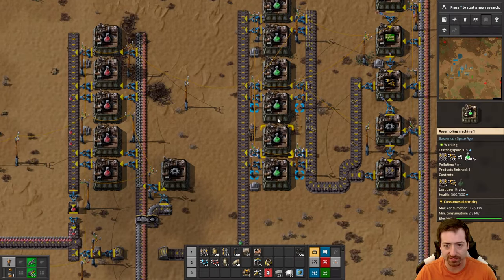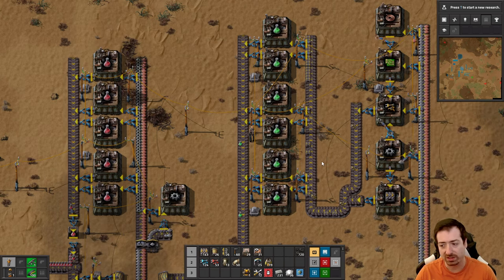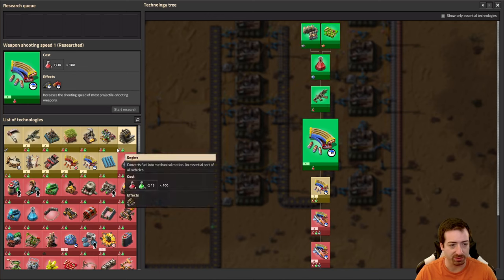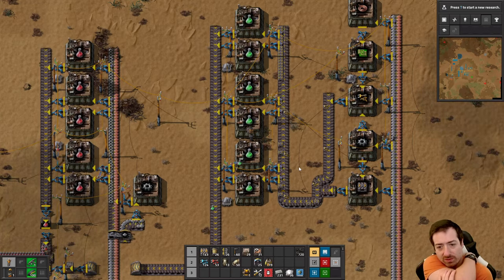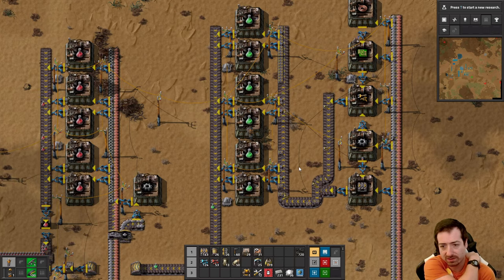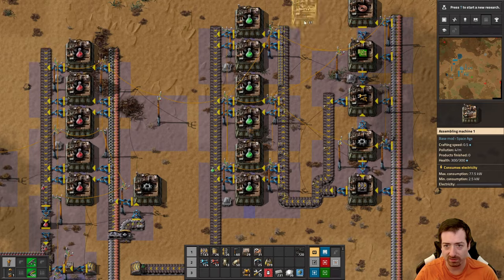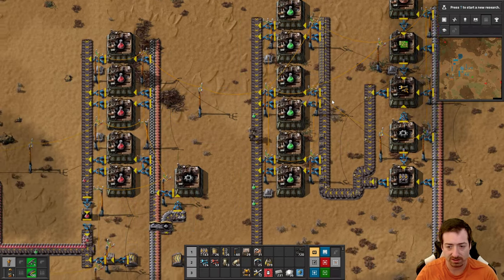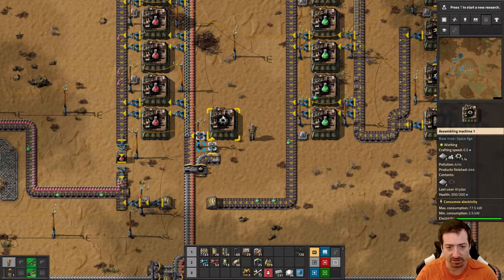And obviously that will upgrade as we upgrade our assemblers. Even though it's only half a science per second right now, it will soon be 0.75 science per second once we get blue assemblers, which is very soon. And then after that we can do modules and beacons and all sorts of other stuff. I conveniently - not on purpose - left room for beacons here, so that's nice.